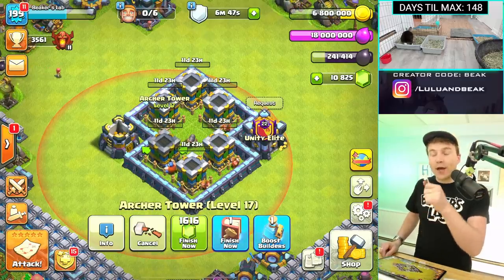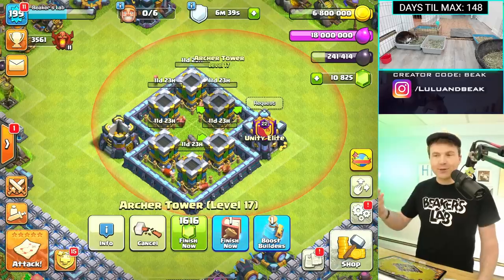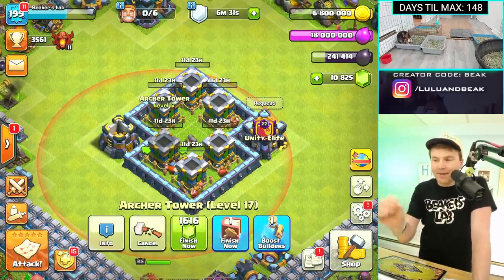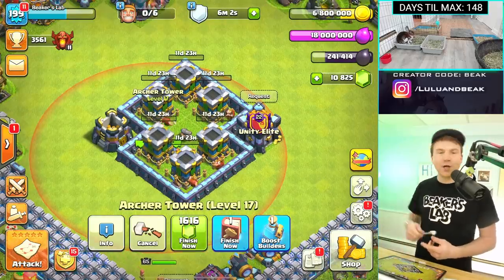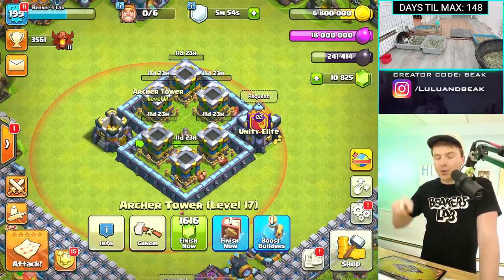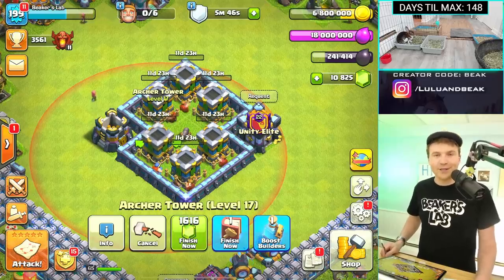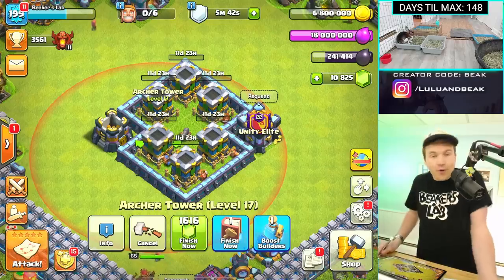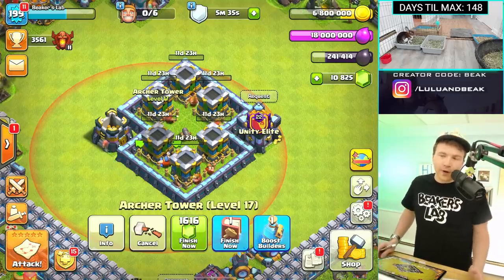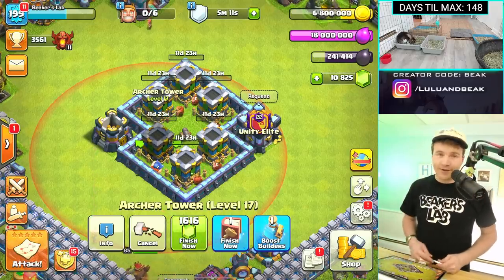Hey guys, I just realized we are absolutely gonna level up to level 200 — if not before this, then when these finish. We're over halfway there, so when these upgrades finish we could get level 200 at the same time! Also, we did a poll recently where you guys voted on what to do with this base — whether to rush it, stay here longer, or flip a coin. A crazy amount said flip a coin, but even more said go to the next town hall. I agree — we can do that anytime, but I want to finish this first. It's going to be less than 11 days because we're boosting. We love you guys and we'll see you right here on Beakers Lab — 147 days till max, peace!